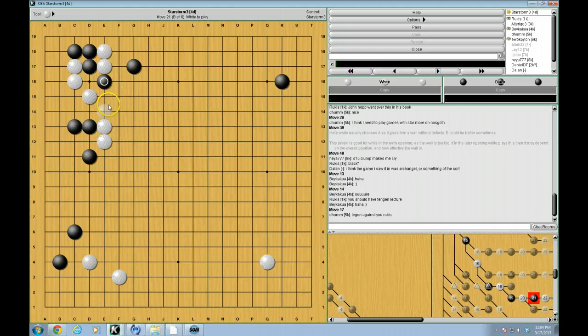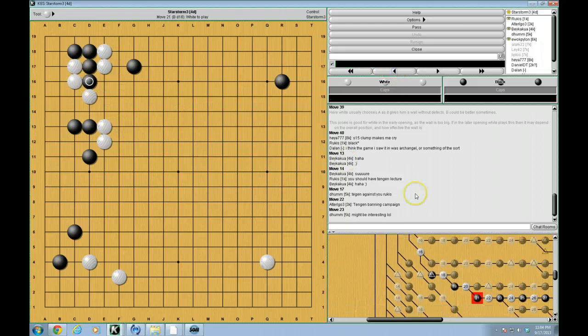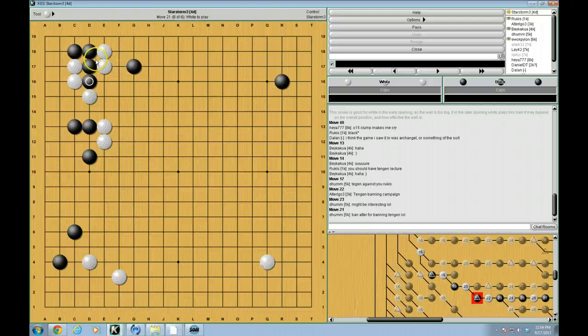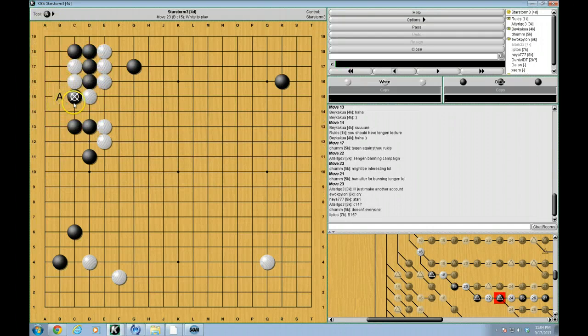Alright, so here. We just talked about this move and the result that comes from this. But there's another thing — black can actually consider doing this move, which is very important to know. So black cuts here. And the question is, what does white do about it? Any ideas? Atari, C14, B15. Some moves are just bad no matter what the situation is. These are two good moves to look at.